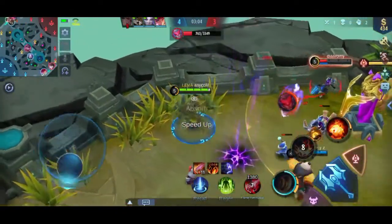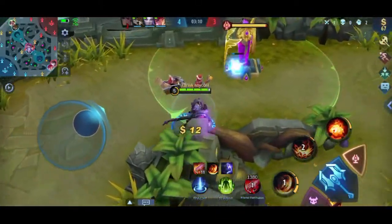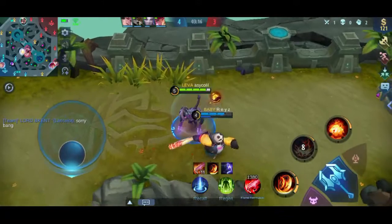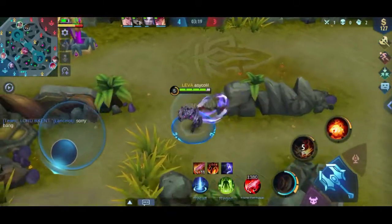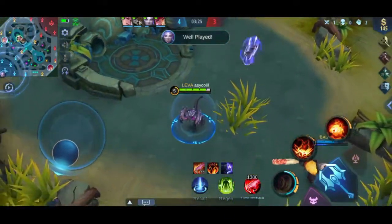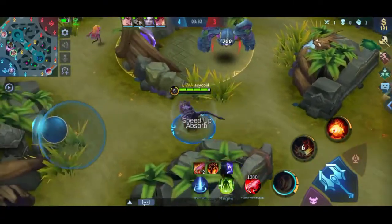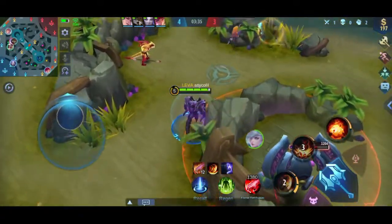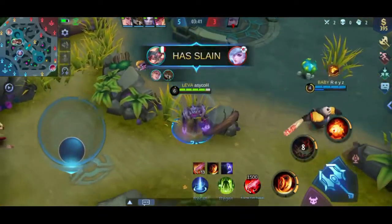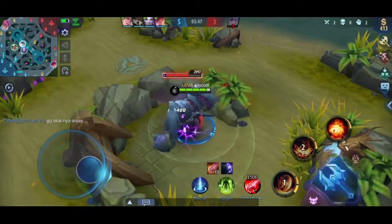Oke kita lempar, lempar. Untuk sekedar pemberitahuan, kali ini kita kebetulan main dengan viewer kita, kita nggak sengaja ya ketika matchmaking kita main bareng dengan viewer kita yang pakai Lancelot itu ya. Mia nampaknya mau mencuri buff kita, terlalu pede dia, kita bisa ambil Mia di sini. Dia mau kabur, sudah di-stun, oke kita dapat. Kita lanjut buff lagi.